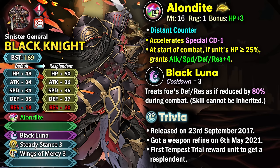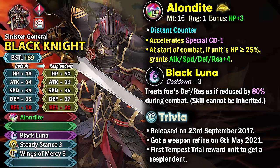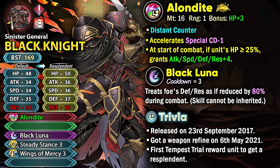Getting the Minus Special Cooldown is going to help you trigger Black Luna and retaliate back with it, treating the foe's defense and resistance as if reduced by 80%. Black Knight was easily one of the best viable units back then, but his problems started to increase as we got more damage reduction.